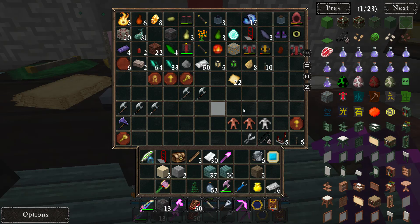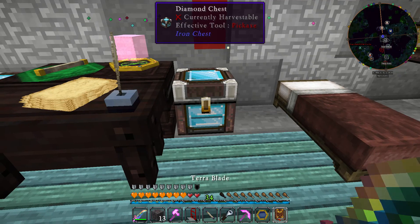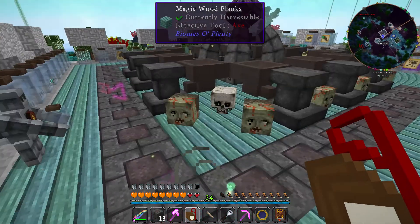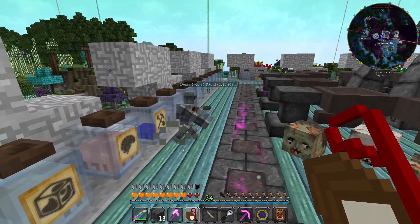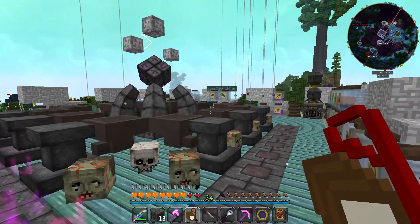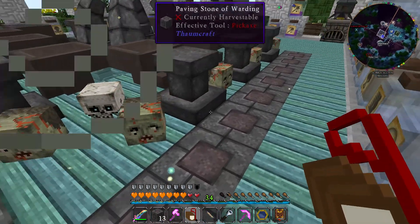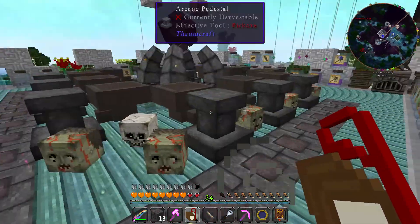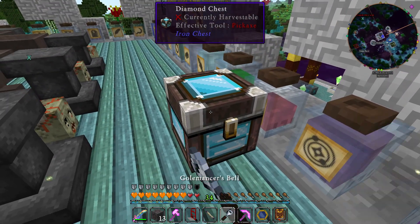We're going to automate it the old-fashioned way with Thaumcraft by using iron golems. We're going to pick up this chest and move it upstairs because we've got work to do. I tried putting some paving stones of warding here to keep my golem from going through this mess, but apparently these golems don't respect them — he's just jumping trying to get through. Golem problems, you know what I mean.